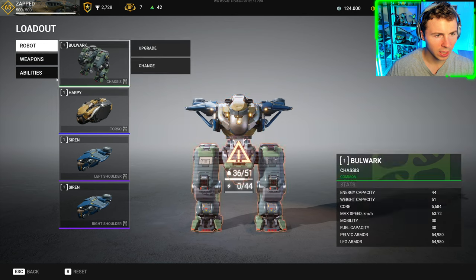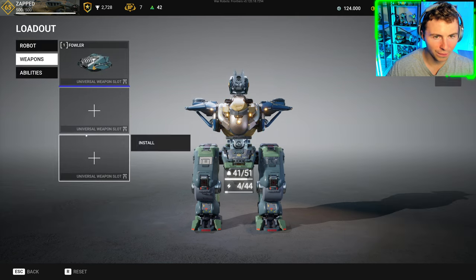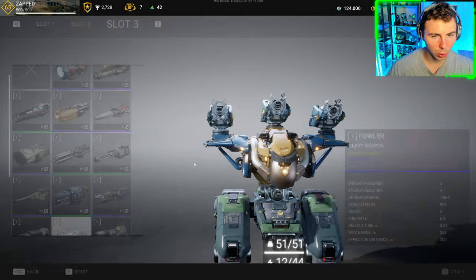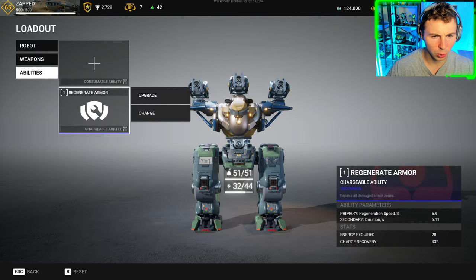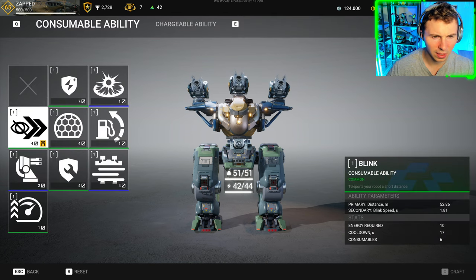We're going Siren Shoulders, and then look at our weapons - universal slot. Let's go Fowler. So, now for the first time ever, you can put a 3x universal heavy weapon build on the Harpy Torso. And then, yeah, let's go Regenerate Armor. This build should be pretty fun. Let's go Blink ability.